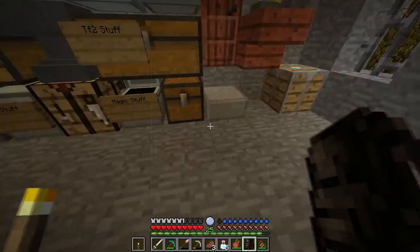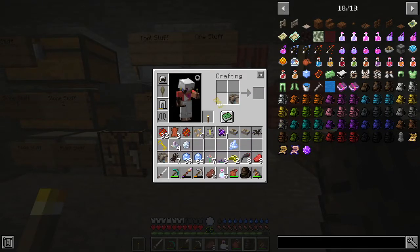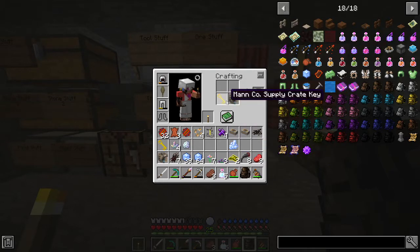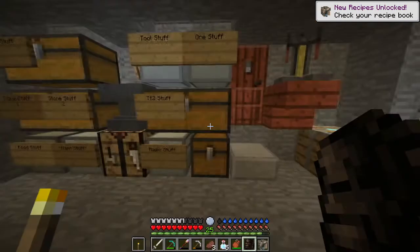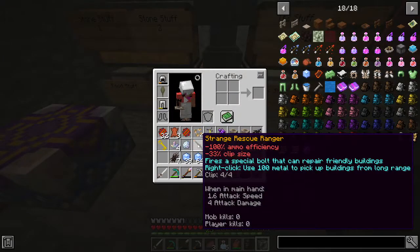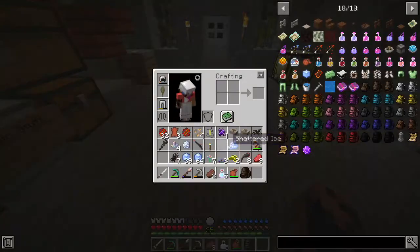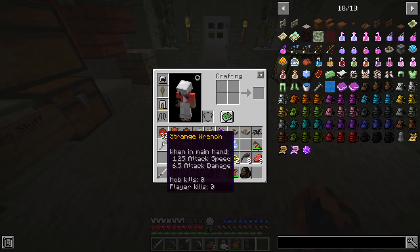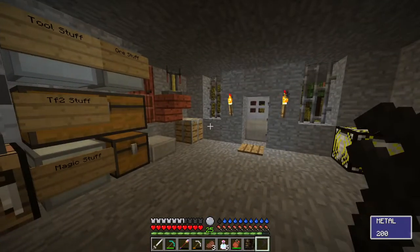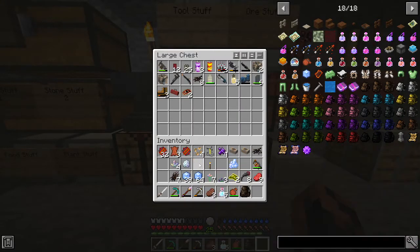Now that I got these Manco supply crate keys, you guys can witness the first Minecraft Manco unboxing video. I'm going to stick these two together and get an unlocked Manco supply crate — I think that's how that works. I checked the recipe book and it gave me a rescue ranger. Then I did the other one and got a strange wrench. That means I can repair stuff once I find a PDA, but until I get a PDA, can't do jack with that. The rescue ranger is also for PDA type stuff.